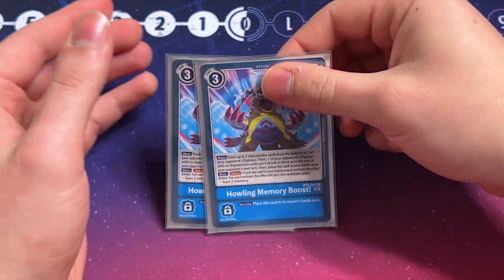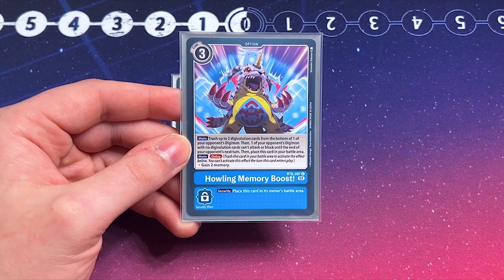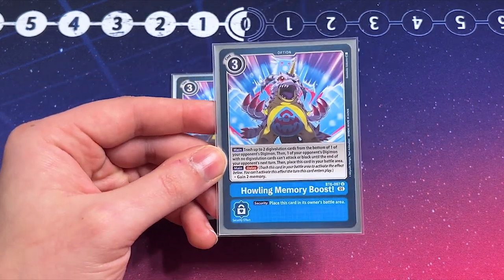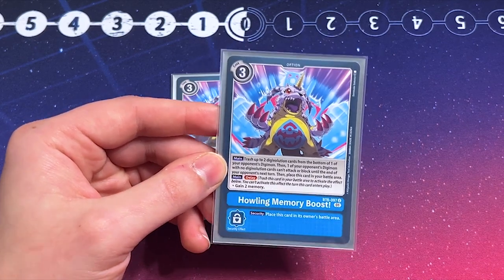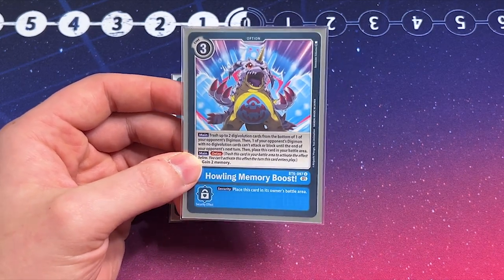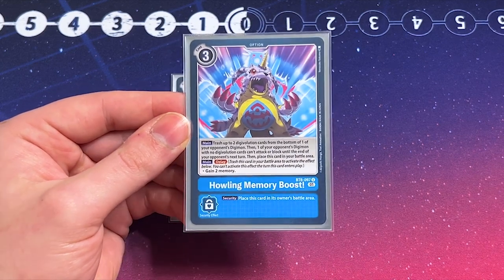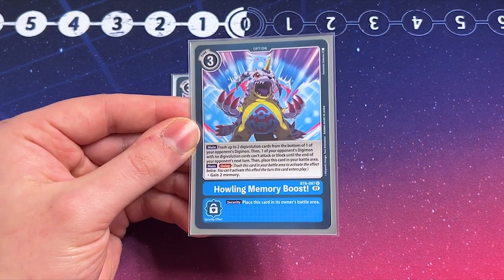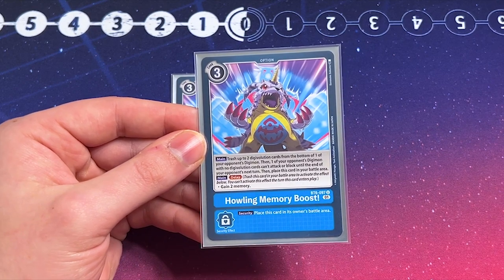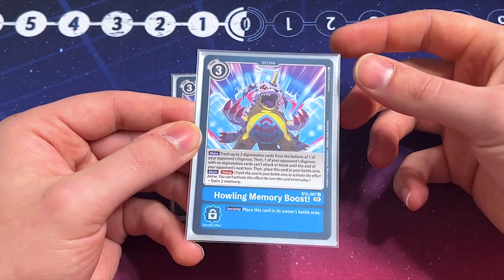Next up, two copies of Howling Memory Boost. Howling is similar to Sora and Joe — on play, trash up to two Digivolution cards from the bottom of one of your opponent's Digimon, then one of your opponent's Digimon with no Digivolution cards can't attack or block until the end of your opponent's next turn. It can help in late game where you need to stun one Digimon, save yourself from being attacked, and it has the same delayed two-memory gain as the other memory boosts. Security effect plays it into the battle area. If you'd rather run something like Radiant Star to control your opponent's board, you can, but I like having the extra memory and it's a really funny stun card.